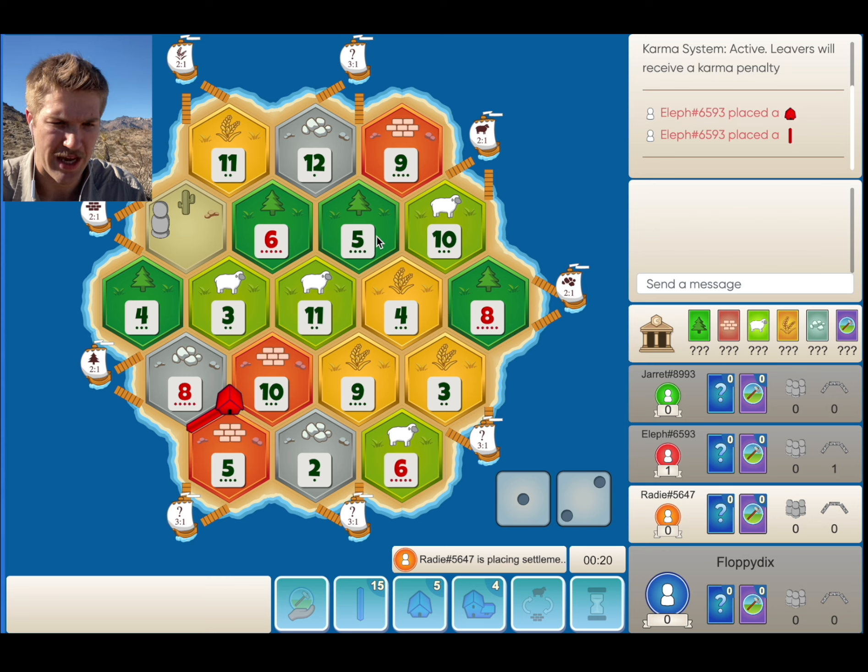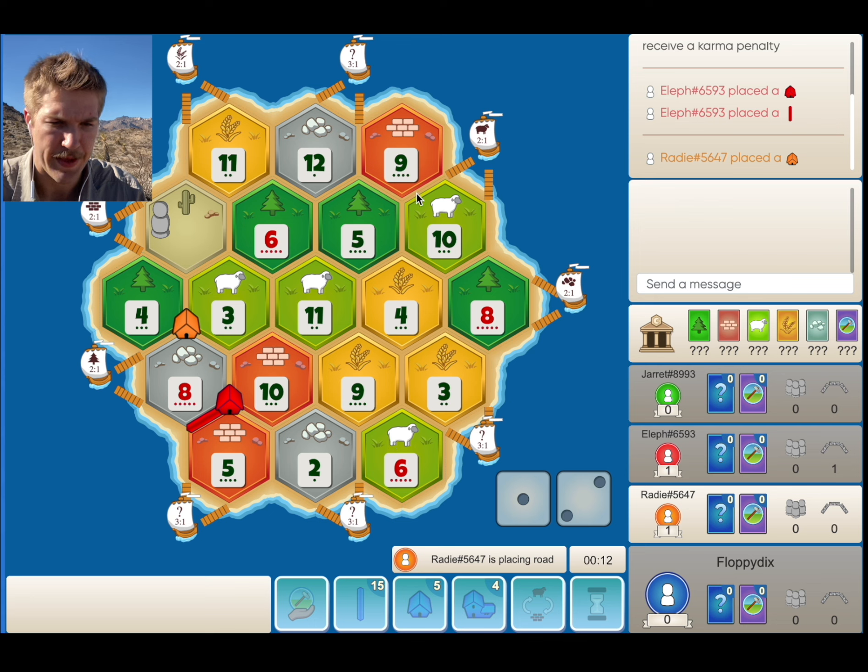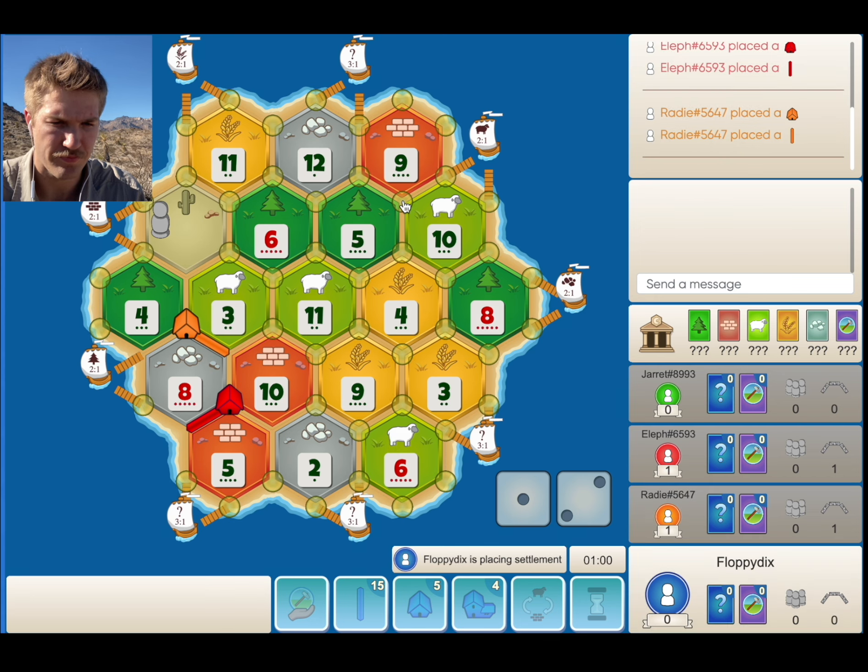But if this 8 does get closed out, I think we're going to take the 5, 9, 10 and get on the sheet port, and then probably get the 3, 9, 6 here if that's open. Yeah, I think that's pretty solid. So we're definitely going to take the 5, 9, 10 here.